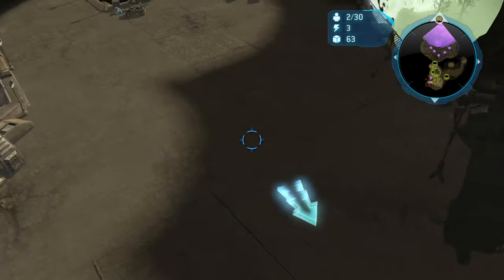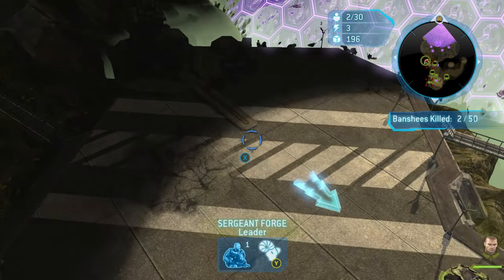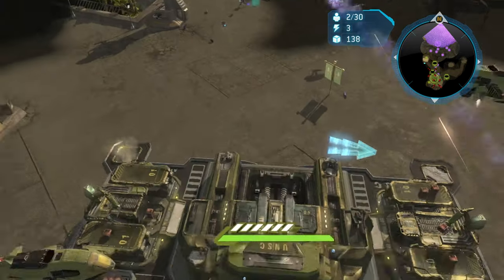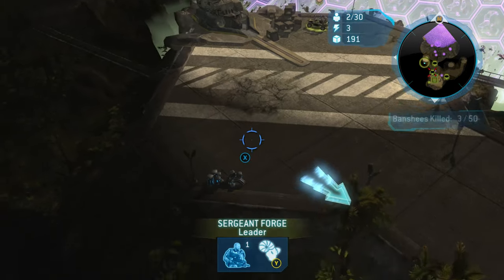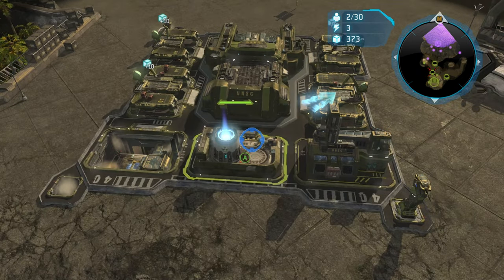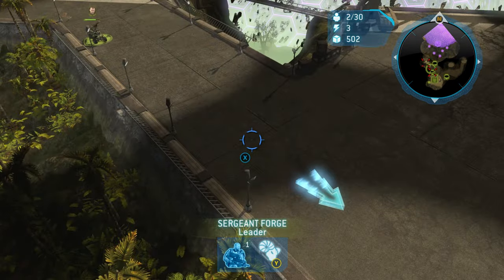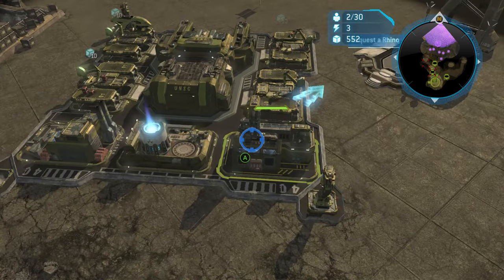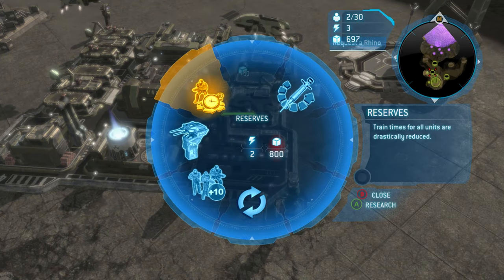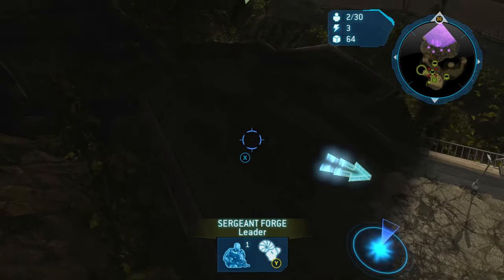Once you actually start to realize what's going on and what the enemy is sending you, you can just start to say, 'Oh okay, they're sending me Banshees, I'm going to go Wolverines.' Or, for example, with the extra money from supply crates, I can get heavy supply pads a little bit earlier. It just really does help you out. That's all I'm going to say about the supply crates, because we're going to start getting into the fun stuff — actually getting our base and forces up and running.